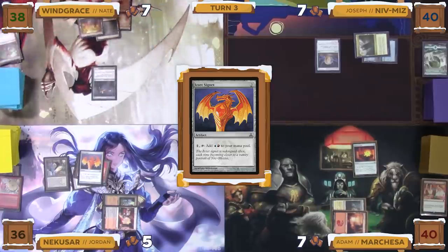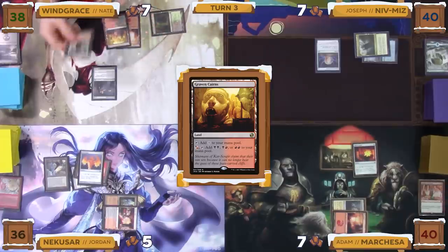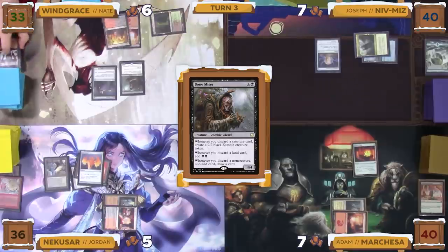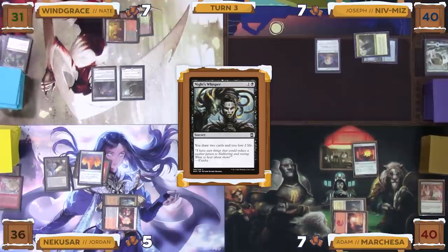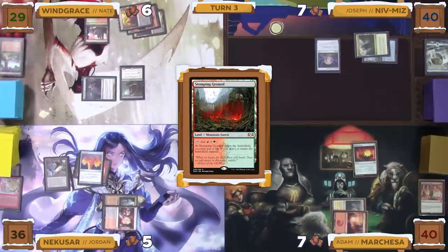Nate untaps, draws, and plays a Graven Cairns as his land for turn. He then taps for one black mana to cast a Reanimate, targeting the Bonemiser in his graveyard. The Reanimate resolves, Bonemiser enters the battlefield, and Nate takes five damage. He then taps for two mana to cast a Night's Whisper, drawing two cards and losing two life. He then taps for two mana to cast Nature's Lore, searching a Stomping Ground to the battlefield untapped by paying two life.